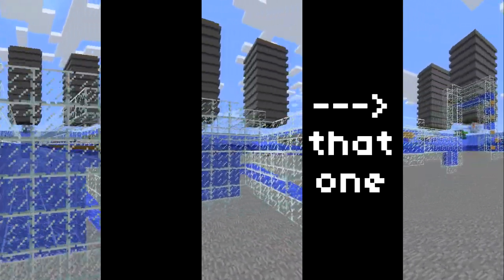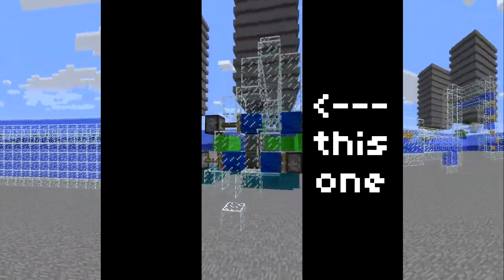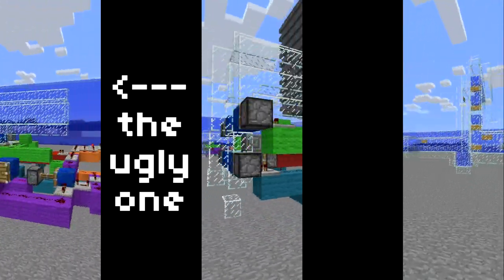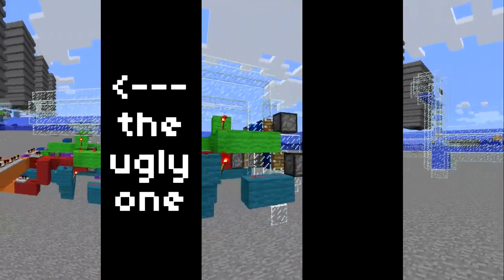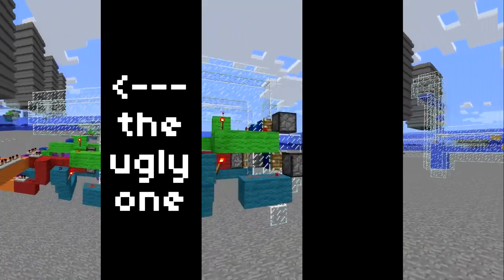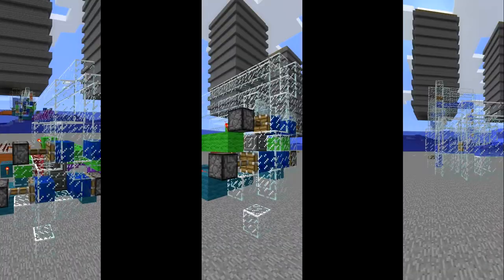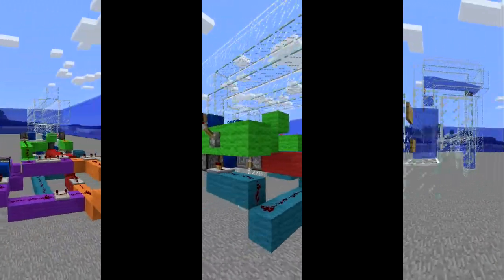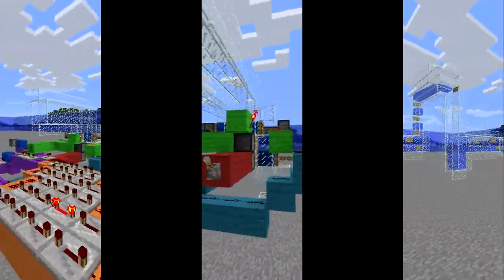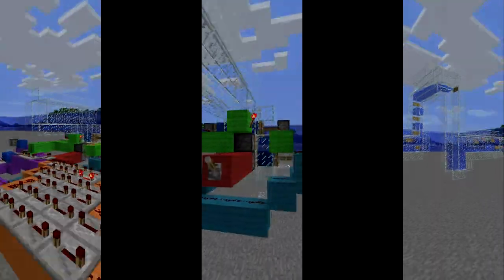Once you get the mob sorter of your choice completely built and to your liking, you can move on to one of the other steps of my tutorial series. The third step is the transport of mobs to wherever you want to process them. Then the crusher, which will inflict exacting damage on those mobs. And then the final step shows you how to automate the entirety of the process so that you can be as lazy as you need to be, because you've done a lot of work already. If you would be so kind as to like, subscribe, and comment on my videos, I would be very much appreciative, and I might even be inspired to produce these videos slightly more frequently.